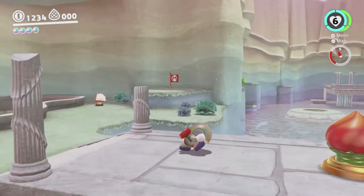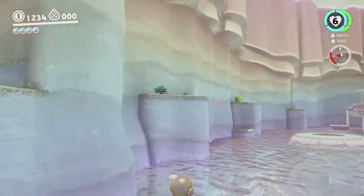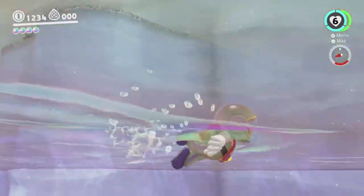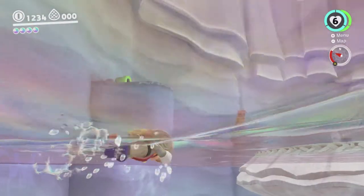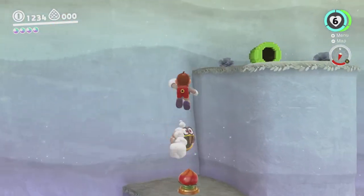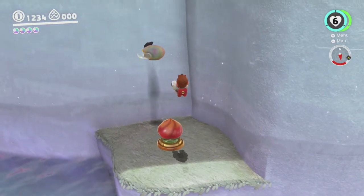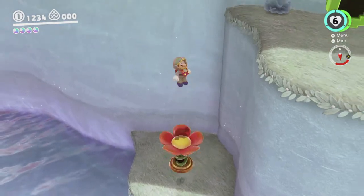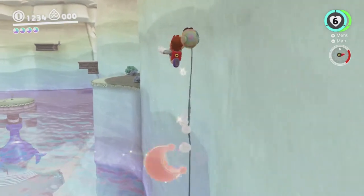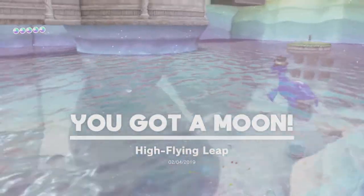Over here in the main area, there is a moon there on top of that platform. What you're supposed to do is go through the 2D area to get back up there. Actually it's closer to this end, so you probably don't need to use the 2D area at all. I thought you had to get up to that other platform by going through the pipe, but I don't think you need to do that. Let's do it without the twirl, just to make things a little fancier. Easy peasy.